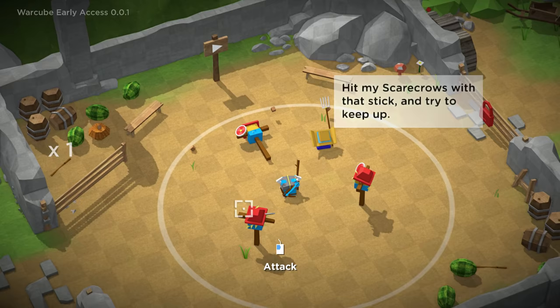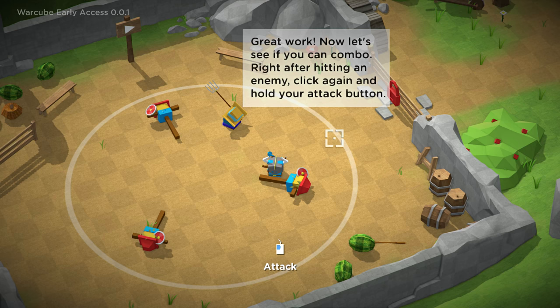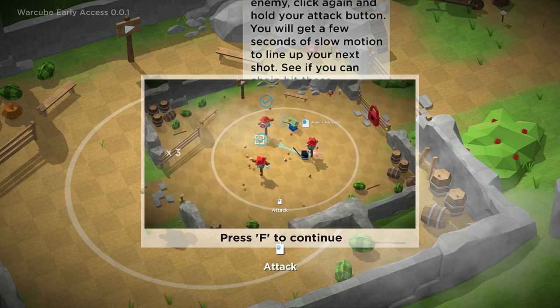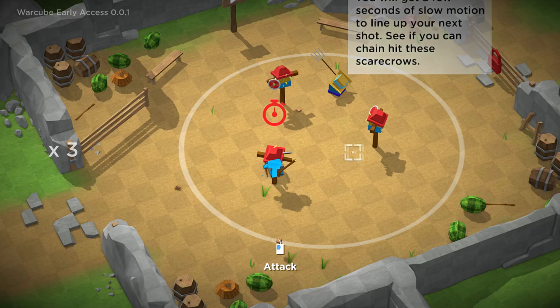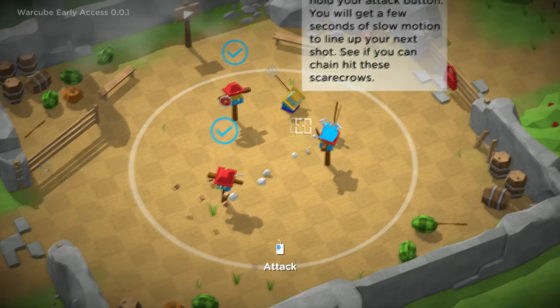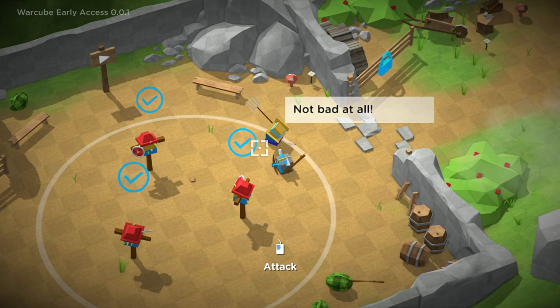'Let me teach you a thing or two about fighting. Hit my scarecrows with that stick and try to keep up.' I can do that. This is why I don't play first person shooters. Let's work to see if you can combo — right after hitting an enemy, click and hold your attack again. This will give you a few seconds of slow motion to line up your next shot. We're feeling Prince of Persia-ish now. So we attack, hold, attack, hold, and then attack. I finally did it. You can tell I'm going to be a fantastic person to show you how this game works.